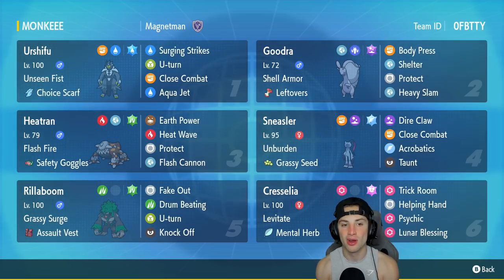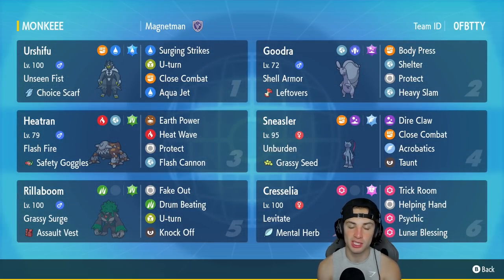Urshifu is our first Pokemon for today's team preview with Unseen Fist as its ability and Choice Scarf as item. It's got Surging Strikes, U-Turn, Close Combat, and Aqua Jet — really can't go wrong with this Pokemon, arguably the best Pokemon for this regulation. Goodra is our second Pokemon; I love this Pokemon especially when you can set it up defensively. It's got Shell Armor so it cannot take critical hits, with Leftovers for HP recovery.